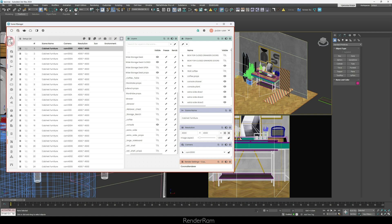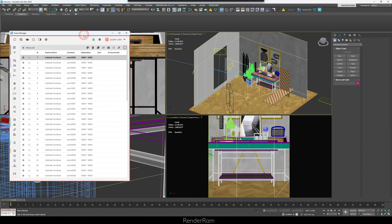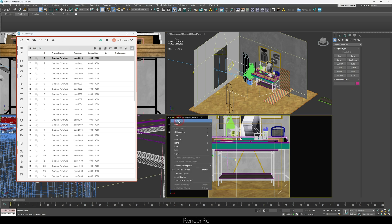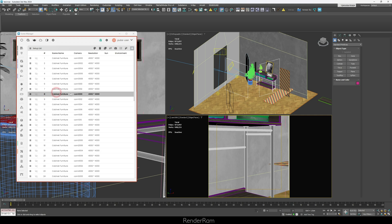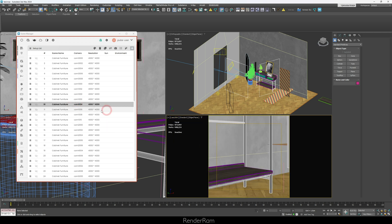This next button is so cool I still don't understand why it isn't on by default: enable camera sync. When you click on that, you get a red border. If you go to cameras and choose a camera, it's going to automatically switch to that camera in the list. Whenever you manually change a camera, it just switches to that camera automatically in your scene manager.